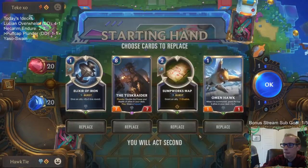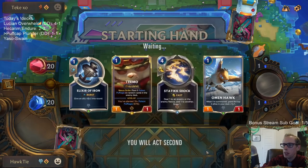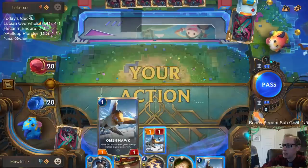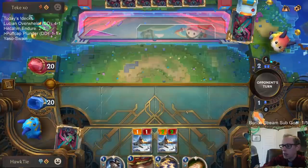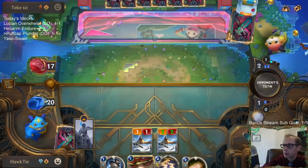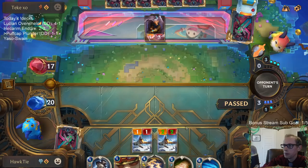We're going to keep Omen Hawk and Elixir of Iron. With them being a small damage-based deck, Elixir of Iron is a good one. Unfortunately, this is not the time for me to have Teemo — it's going to be easy for them to kill Teemo with a Make It Rain. The Sumpworks Map doesn't really do much, but could surprise block an Ezreal maybe later.